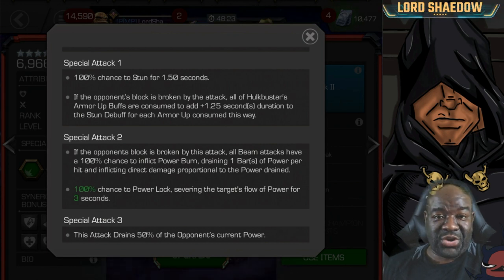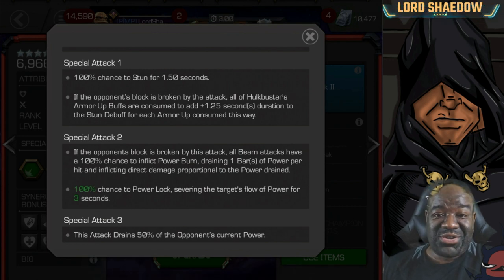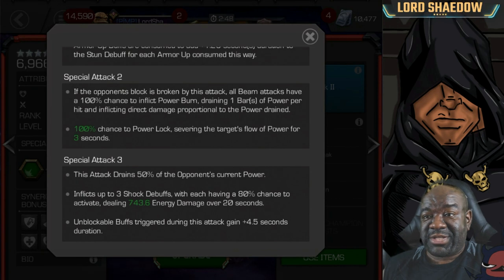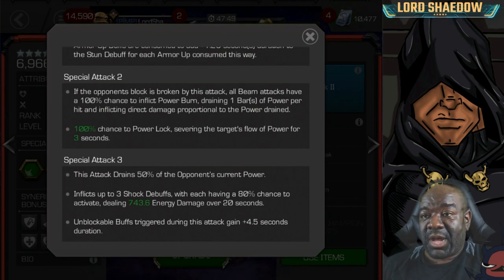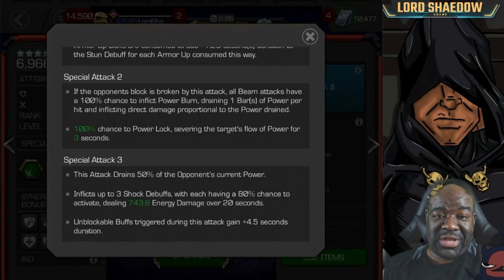Special Attack 2 also has a 100% chance to power lock for three seconds — that is sweet. And finally Special Attack 3 drains 50% of the opponent's current power and inflicts up to three shock debuffs, each with an 80% chance to activate dealing energy damage over 20 seconds. Unblockable buffs triggered during this attack gain 4.5 seconds duration.